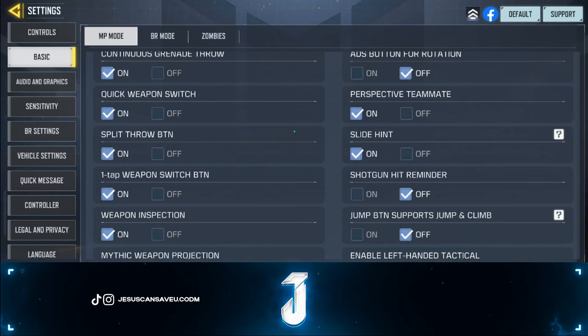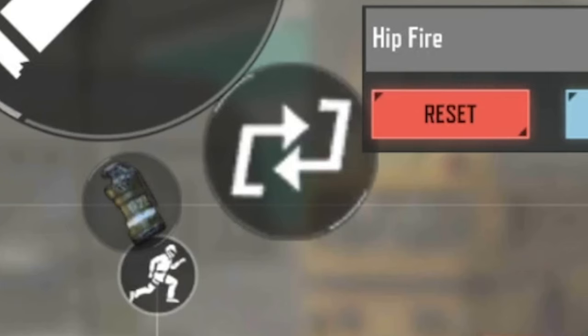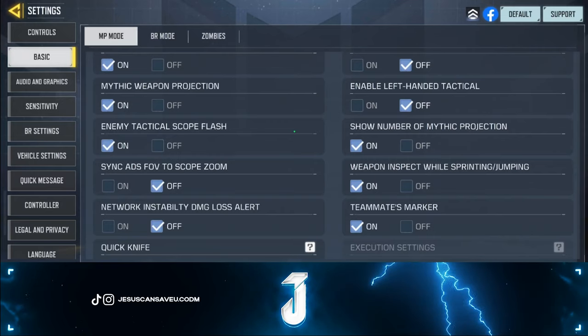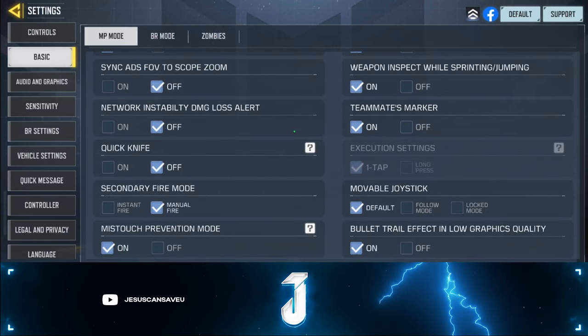The most important ones: have perspective teammate on, quick weapon switches on — that adds convenience — and the split throw button on. One tap weapon switch button is very key, make sure that's on. Side hand doesn't really matter but I like it on. I've tried left hand tactical for quite some time; I find it's very inconsistent, so I prefer it off.